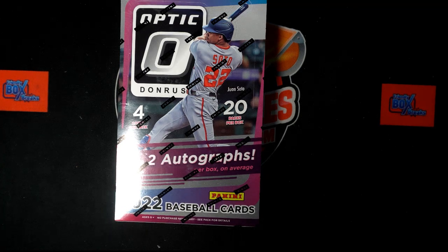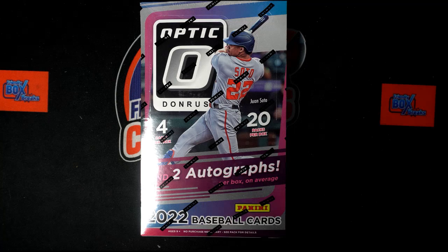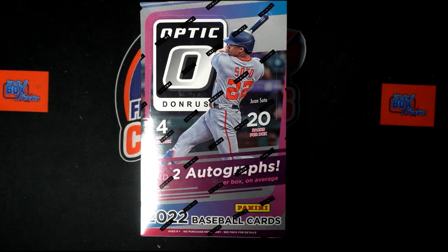It is time for 2022 Panini Donruss Optic Baseball Hobby Box 201. This is a random team break, so we've got our owner names and we've got our team names. We're going to randomize each of them seven times, pair them up on a spreadsheet, then we will dig in on Optic after giving you a moment to discuss any trades that you may have. We're going to see we got four cards per pack, 20 packs per box, two autos on average.